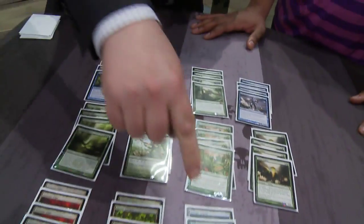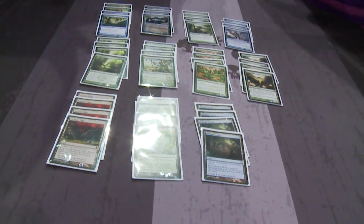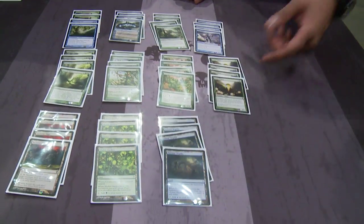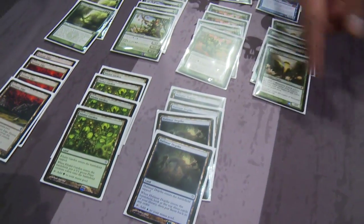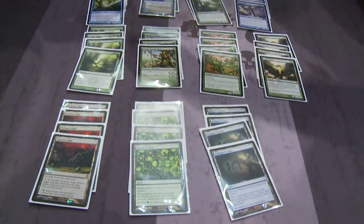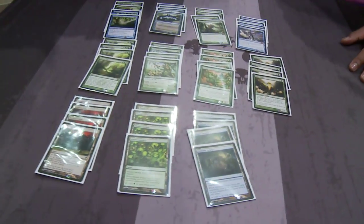One thing I'm always struck by is turns where you have a Jace the Mind Sculptor in play and you hit a Halimar Depths — you just get to look at so many cards. Right, and when you resolve a wave and both come into play along with a Jace, you can stack them so the Titan resolves first, then the Depths, so you can draw the right cards. And if you hit a Spreading Seas you can stack it to resolve first, then draw the card you want on top.